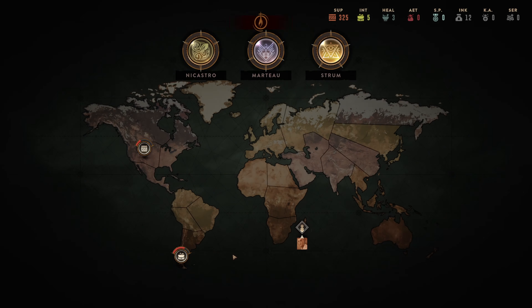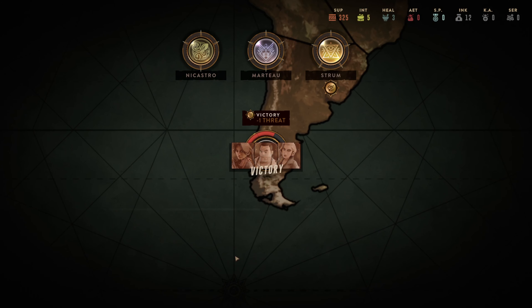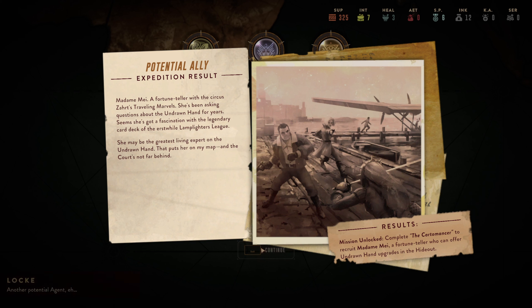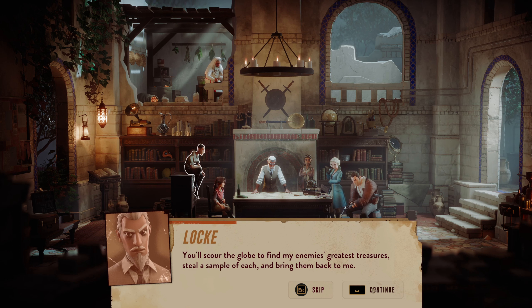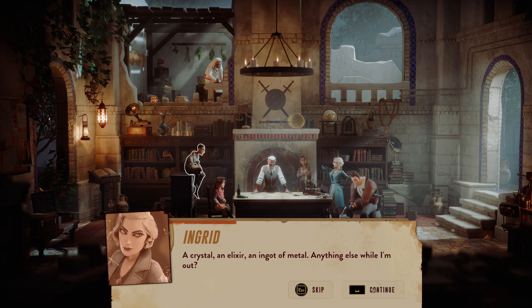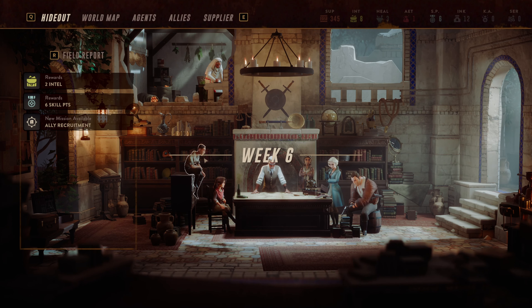That mission took a total of 6 minutes of playtime, which really opened my mind up to playing the game faster when possible. Lateef found the location of a new agent which we can attempt to rescue, but first we get told about the device Locke is working on and that we'll be bringing it to the tower. We have to find 3 different artifacts first, which are in the hands of the bad guys, and with that we now begin week 6.